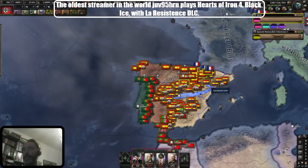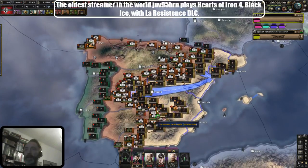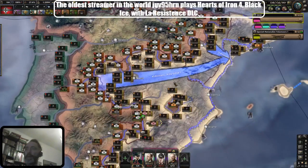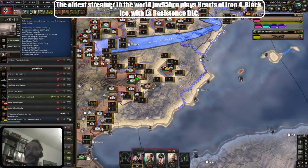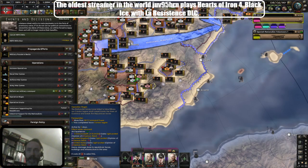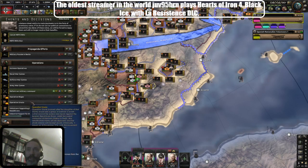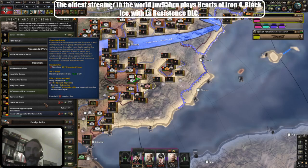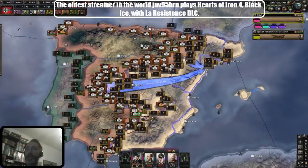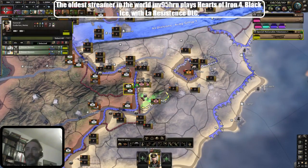War in Spain: my airplanes got transferred back to Germany — I think my air base was overrun. We've eliminated Bilbao. I'm sending support and doing the event chain, giving industrial support, and I'm actually giving some land leads on top of this. It's not going to be a walk in the park to win this war. I have my two panzer divisions down here fighting.